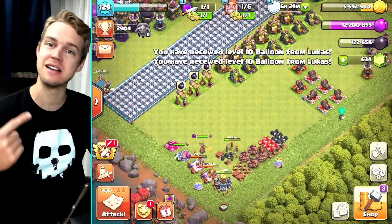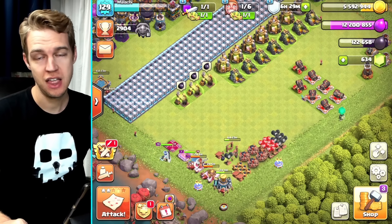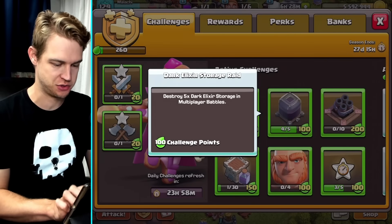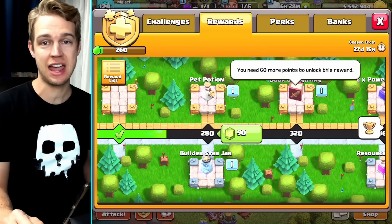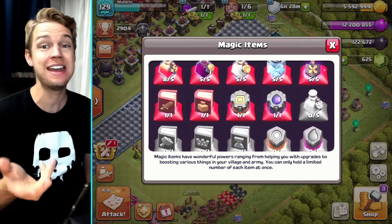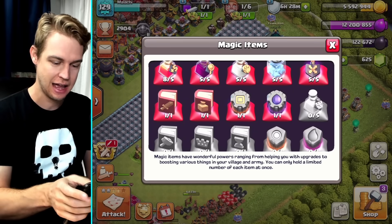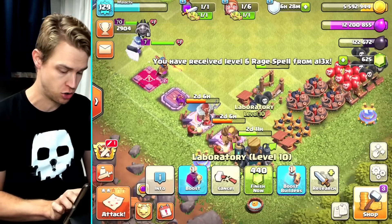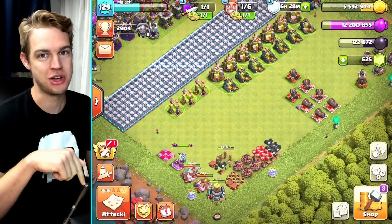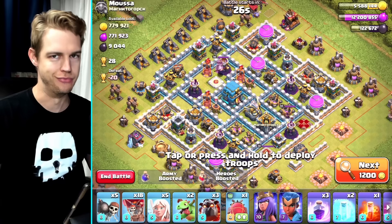Shout out to Lucas for donating the CC balloons. Don't forget you can join my clan - you can find information through the Discord server linked in the video description below. I'm about to get 100 more points from the dark elixir storage upgrade, which could put me up to having a Book of Fighting - and I actually do have one, plus a Book of Spells. So if I get the dark elixir I could finish off the lab today. I've also got a bunch of resource research potions, so we'll be totally ready when the laboratory is done in two days.